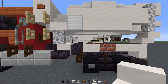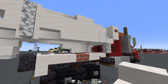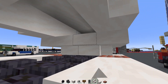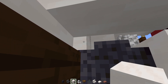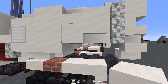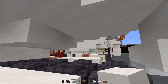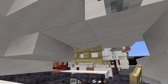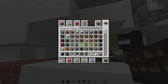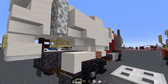Add two blocks wide smooth quartz stairs, smooth quartz slab, same on the other side — two stairs, slab, and two blocks wide stairs. Right above that, add a two by two smooth quartz block. In the back, add two blocks wide smooth quartz slab, smooth quartz block on the inside, birch fence gate two blocks wide, and another nether brick fence. Add an iron trapdoor in the nook on both sides.